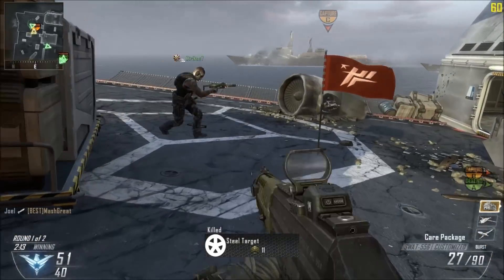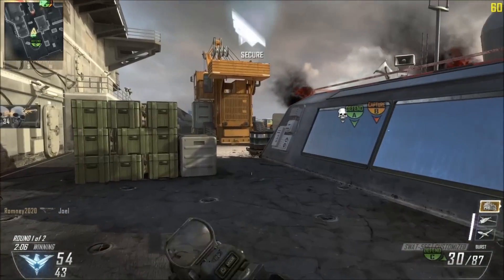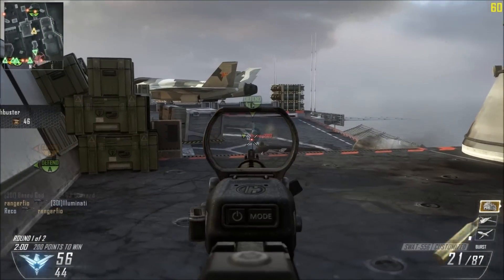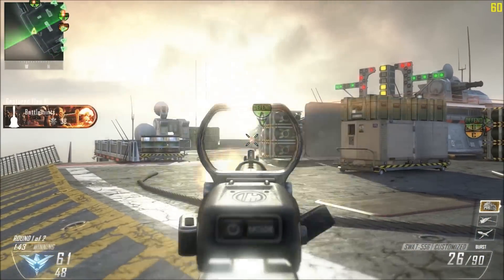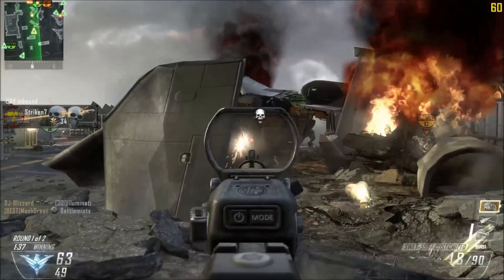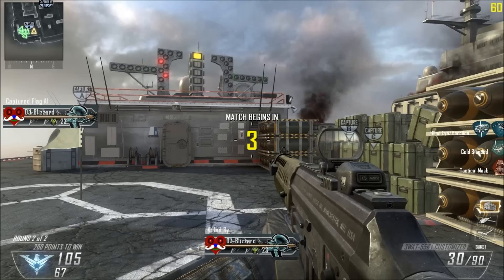Basically the SWAT is more for a map like Carrier, or I think it's called Turbine — the one with a plane in the middle — where it's a larger map where you can actually aim at your opponents and shoot them before they can rush you. The SWAT is basically a gun where it's meant to sit back and shoot your enemies from a distance, so you can actually defend well with this gun.